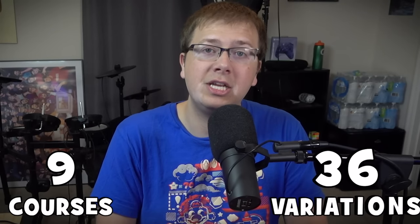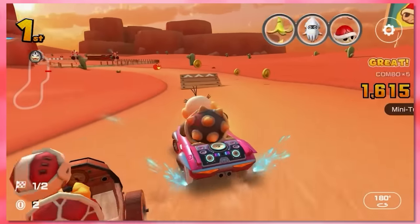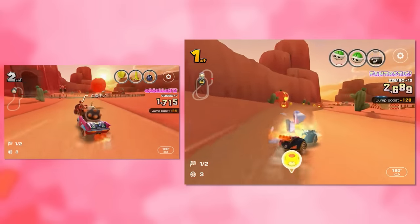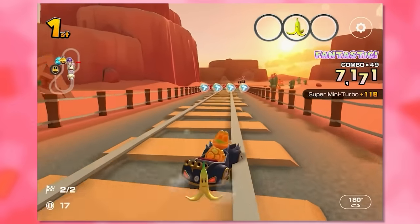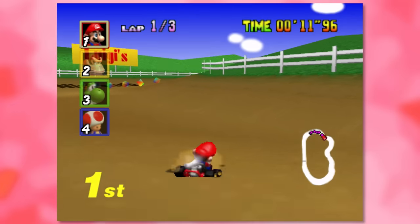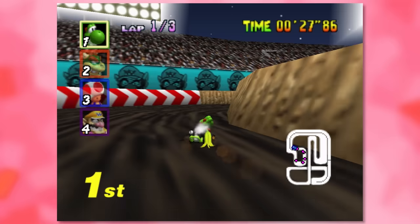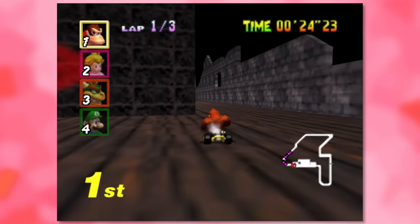Next is the Nintendo 64 selection. We got 9 out of the 16 tracks, which gives us 36 different variations. Although technically we only got 8 N64 tracks, because Calamari Desert has 2 versions — it's a bizarre choice, but at least they did something unique since you can drive through the train tunnel. The missing tracks include Moo Moo Farm, Toad's Turnpike, Wario Stadium, Sherbet Land, Bowser's Castle, DK's Jungle Parkway, Banshee Boardwalk, and Rainbow Road.